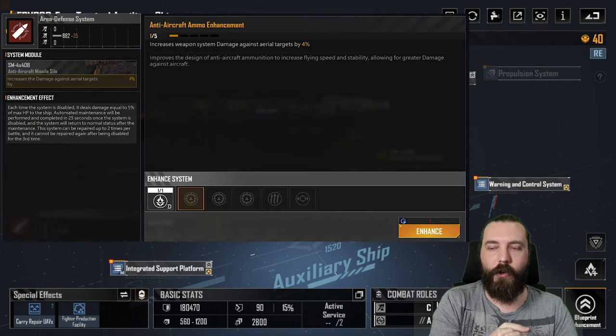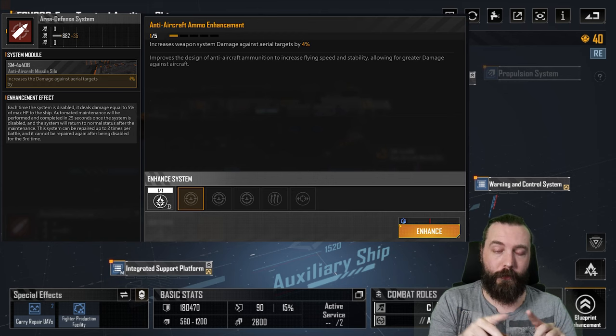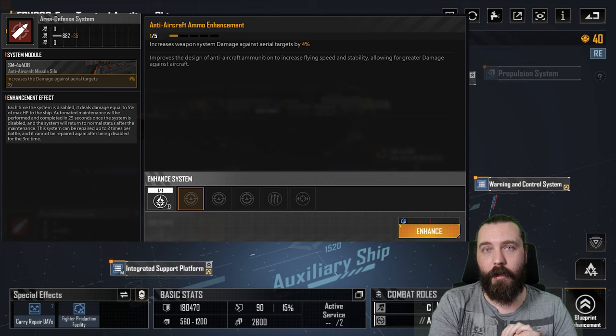E1 is the area defense missile — it can target two different aircraft, which is actually kind of nice. I think it's the only weapon in the game that will target two separate aircraft at the same time from a single ship, and it's row-wide. There are two modules for 20% aerial damage each, giving a nice 40% aerial damage total. You then get a hit rate module, a cooldown module, an RTB module, and a lock-on module as well.